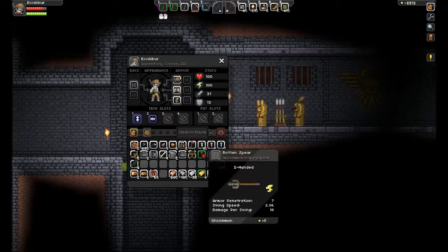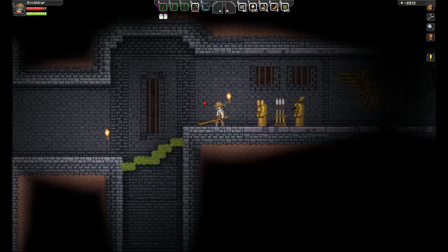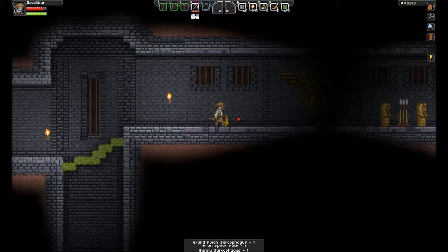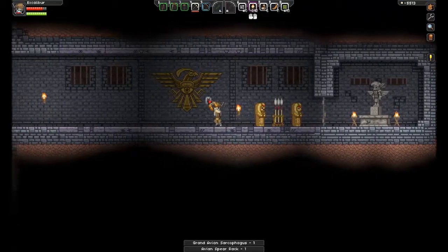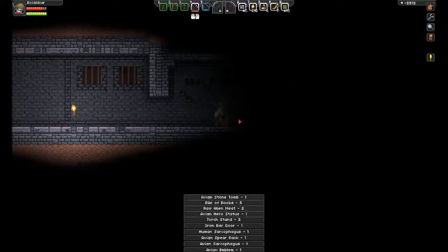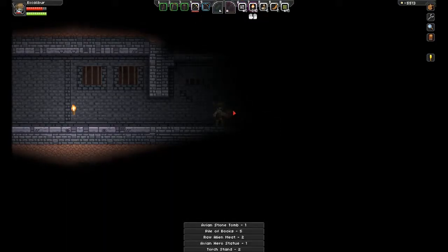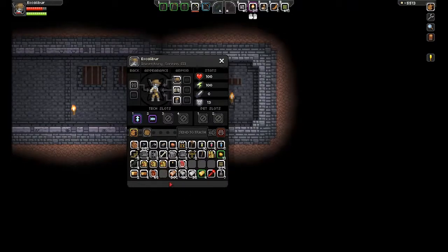Spin kicker — ooh, it looks like we just got a Rotten Spear. Seven, two-oh-six, eighteen, with wind. Let's replace the Senseless Slapper with that and we'll test it. We get razors — alright. Pile of books, raw anime, Avian hero statue, torch stand, iron bar door. Let's put a torch up — ah, that's a torch stand. Nothing really spectacular.